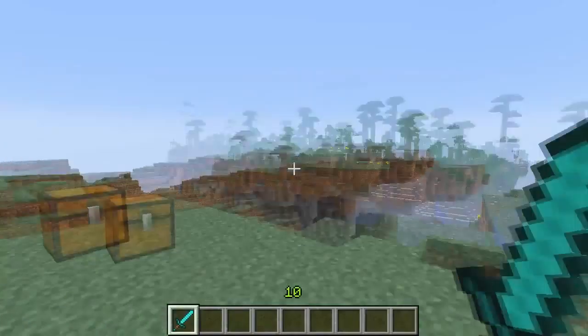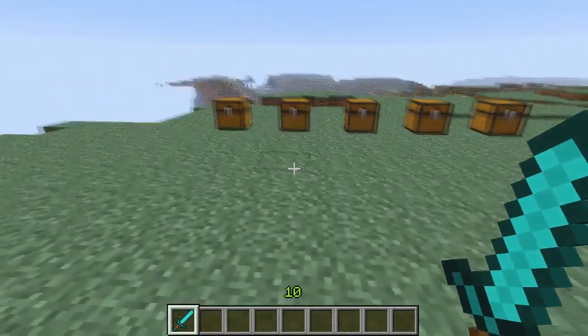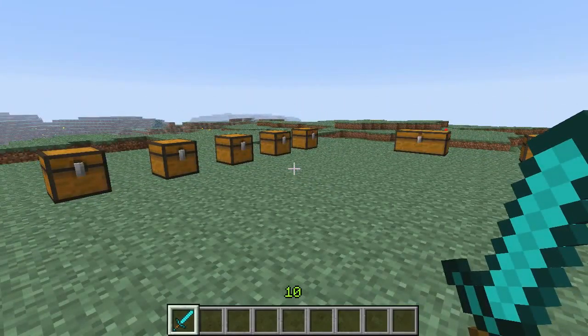Well anyways let's get back into it. This is the chest display mod and what this basically does is when you go and scroll over the chest, it will show you what the chest is internally made out of.